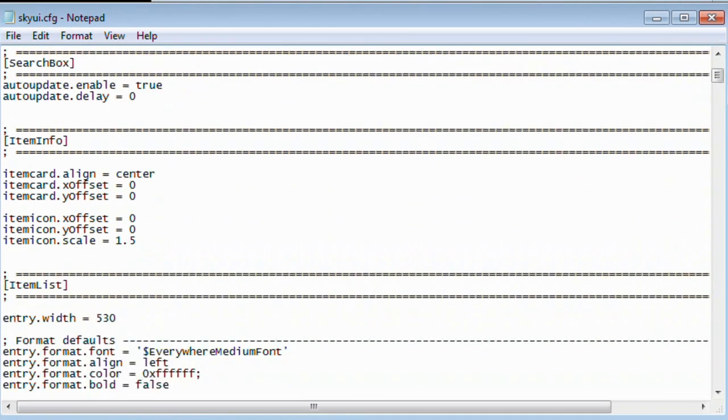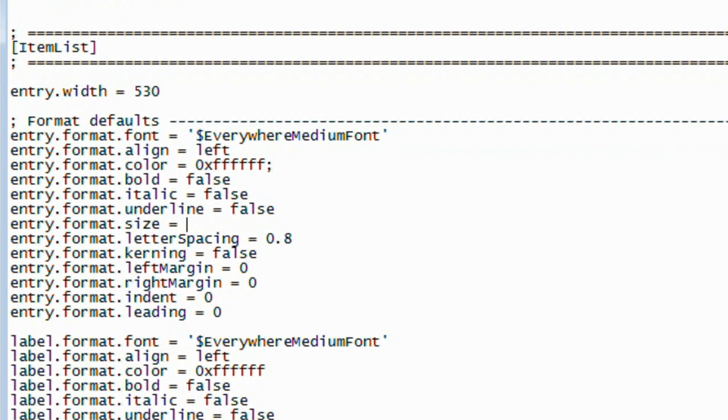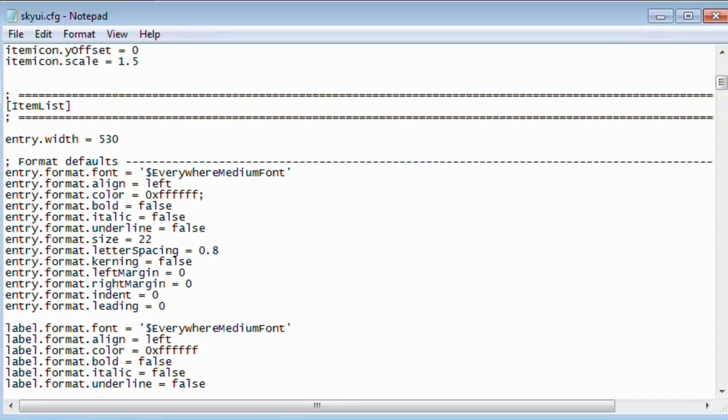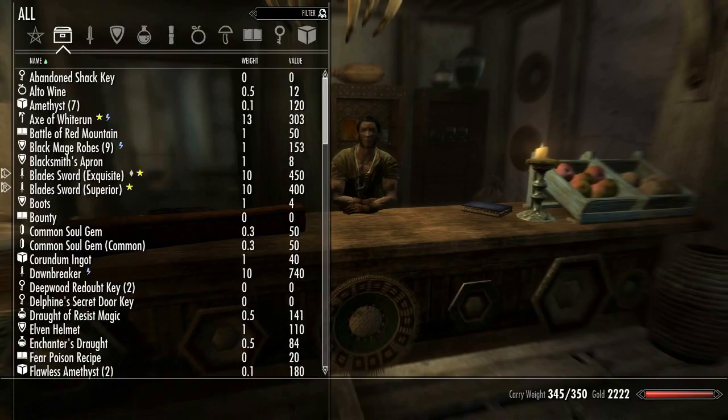Here's all the stuff you can change. The one we want to change — the size of the things that were really small — is this one. I like 22, that's my personal favorite. It's under item list, and that changes the ones for items. Now you can see they're bigger.